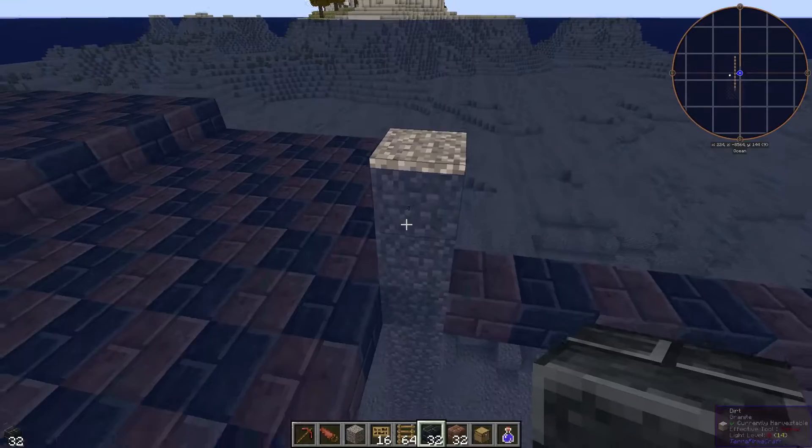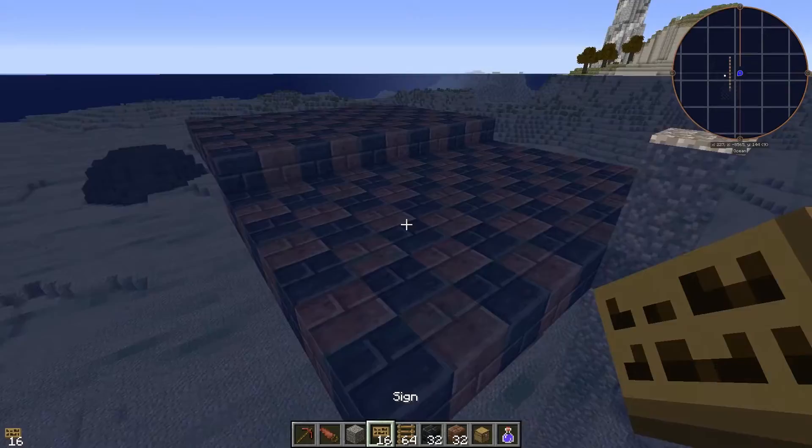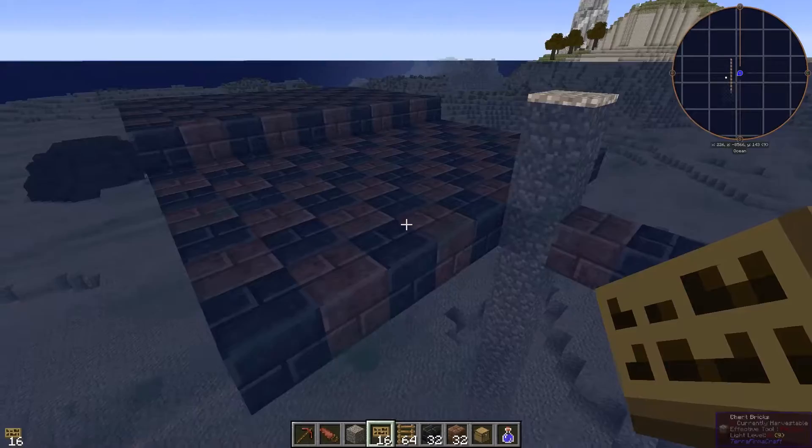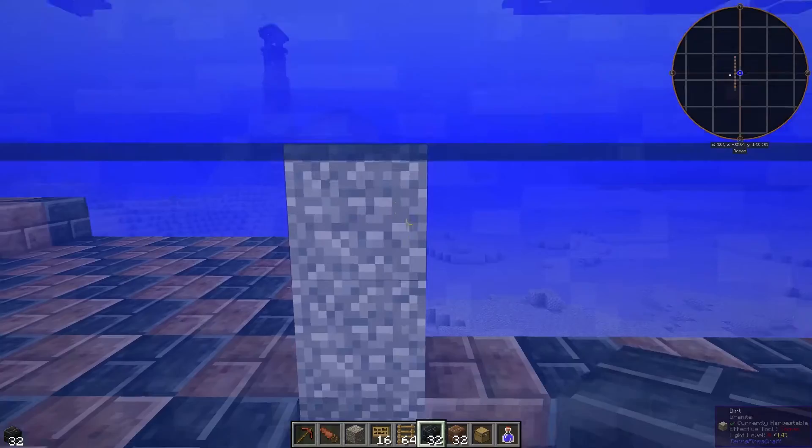If you happen to have enough sticks and lumber to make carpenter's blocks, they're actually way easier to use instead of dirt where I'm using it - they break really easily with your fist so they're a good filler block, but they're a little bit more expensive, so it's up to you. Dirt is fine. I used carpenter's blocks in my let's play series. From that block you want to go two blocks below the surface so when you're standing on it your head should still be below the water.